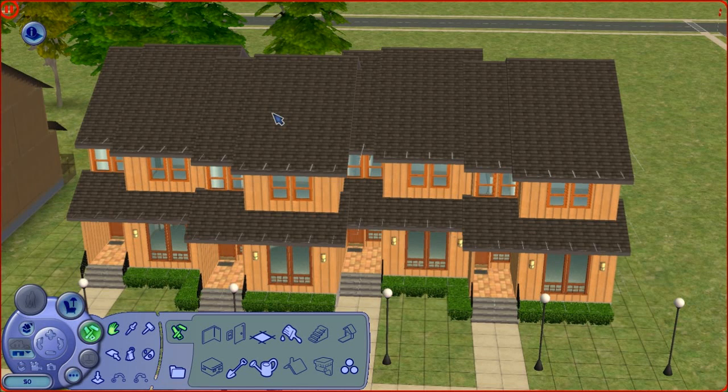Hey everybody, this is NJP Sims on RIC 73 Test 1, on where else but the Google Tube. A lot of you guys are probably going to recognize this building as being one that we tried to move a family into the other night on the live stream.